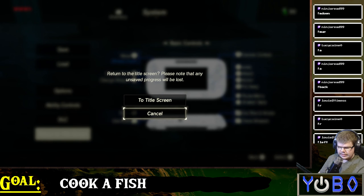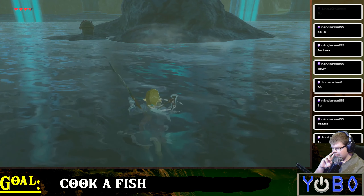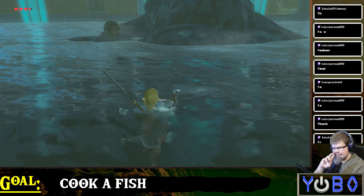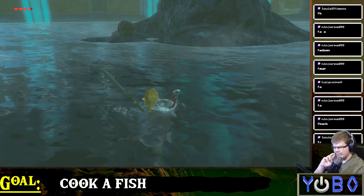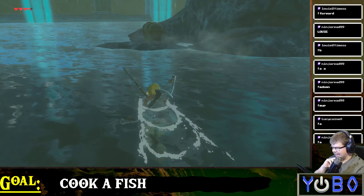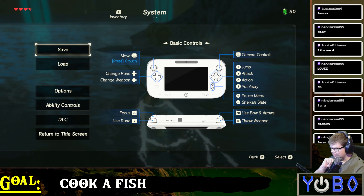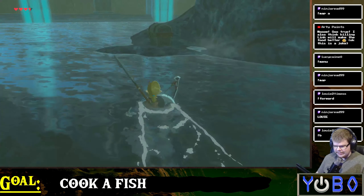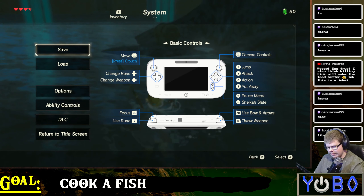We're going to title screen — no, we're canceling out of the title screen now. We're not going to title screen just yet. But can we get back to the cooking pot? I also think defeating Link will make the food better. Who knew just reducing your health to zero would make the food better? There's just so many secret cooking tips you guys are showing me.